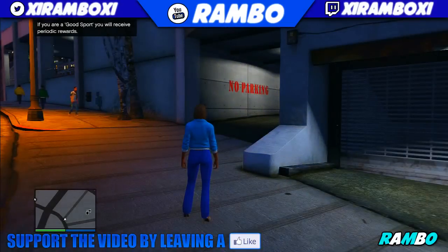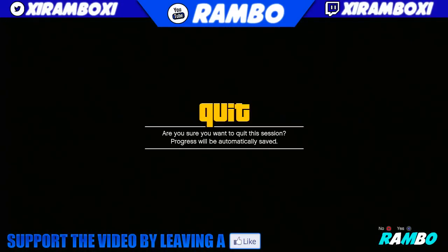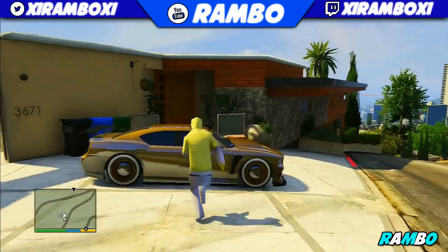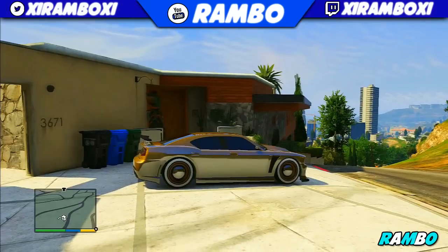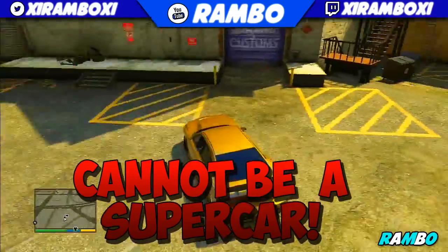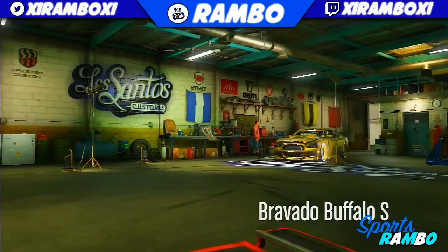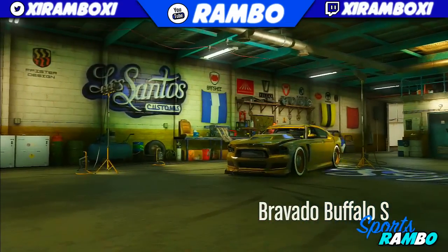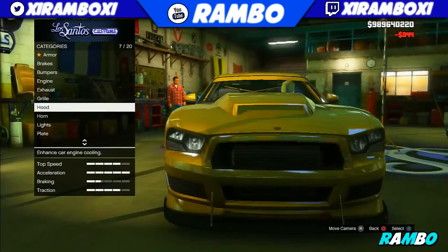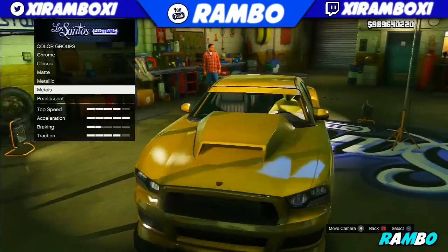Once you switch over to your second character, hold down on the D-pad and select any single-player character. I highly recommend Franklin so you can get his Buffalo, as you can see right there. Once you select Franklin, go ahead and get the Buffalo and take it down to Los Santos Customs. You can use any other car as well, but I highly recommend Franklin's Buffalo because it sells for a lot of money if you upgrade it all the way.